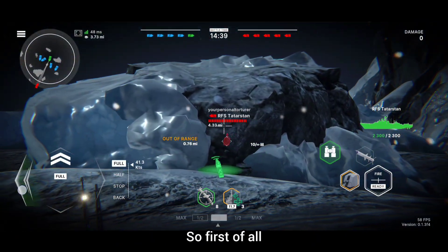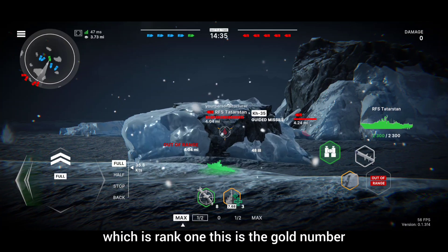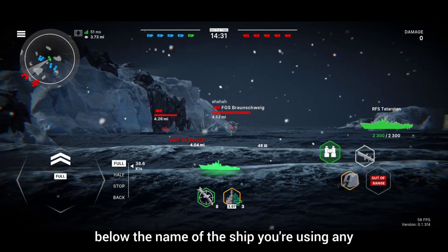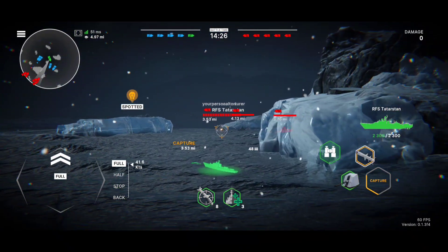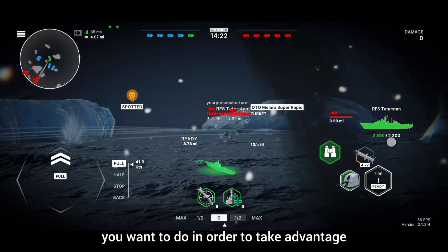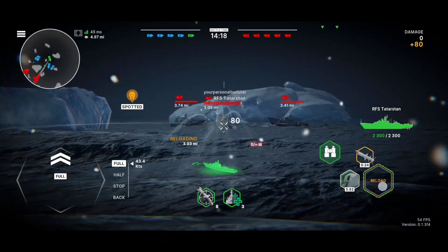First of all, when you start you're going to be in tier 1, which is rank 1. This is the gold number below the name of the ship you're using — any ship actually. So it will be like 1.63 or 1.66 or something like that. First thing you want to do in order to take advantage — I'm going to show you in the next couple of games what I mean.